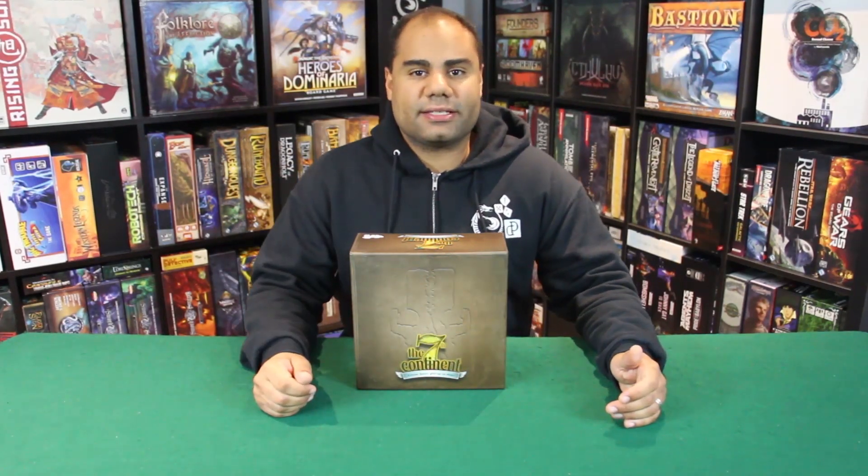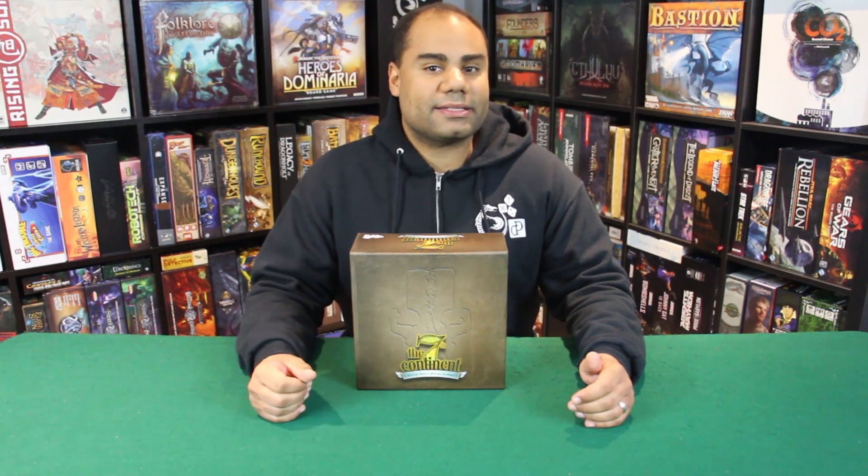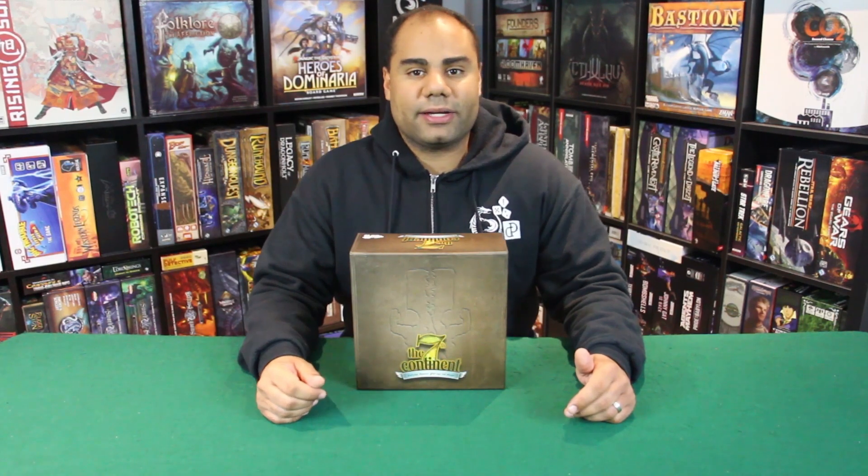What up gamers, I'm Jason and today on Dice and Dragons I'm going to be unboxing The Seventh Continent, the Classic Edition, published by Serious Pulp and designed by Ludovic Rowdy and Bruno Sauter. Hopefully I pronounced all of those correctly. I do believe the publishing name is inspired by pulp magazines and that style of fiction from the 1950s. If I got anyone's name wrong, please feel free to let me know down below in the comments.